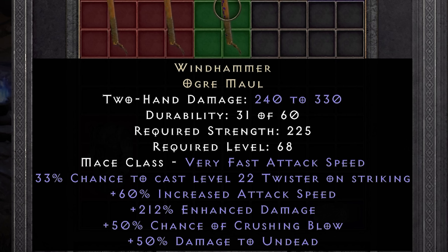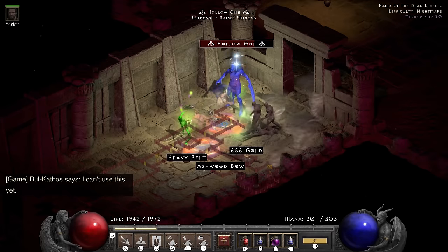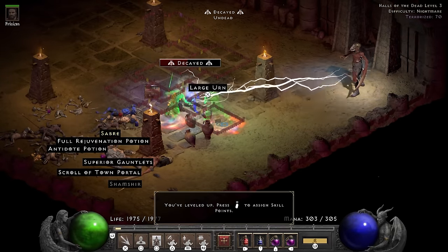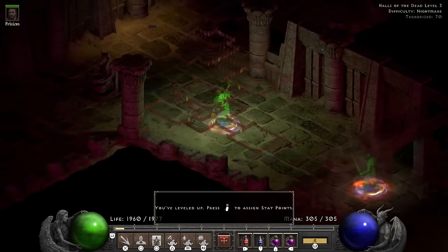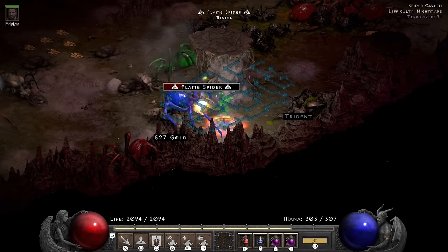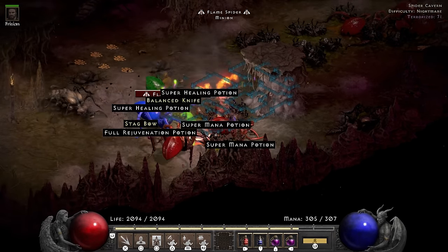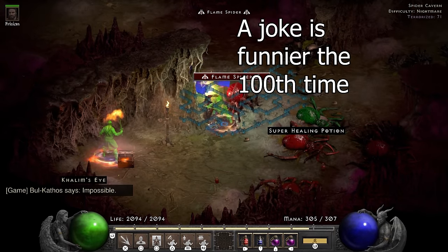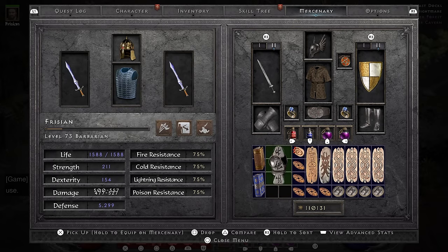Like every other big dick hammer we've used so far, the Windhammer is a massive damage stick and nothing else — but that is just what the doctor ordered. Strangely enough it's the twister triggers that stun enemies that end up being the most powerful, allowing me to hammer my enemies to death without resistance. As I'm making my way through the Halls of the Dead terror zone, I notice the super chest does not contain a cube. After the terror zone ends, the next terrorized area is the Spider Forest and Spider Cavern — Kalim's Eye falls out of the super chest. I've already done the quest though, and my immersion is ruined.